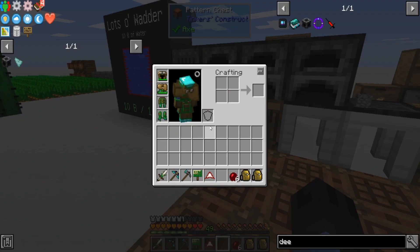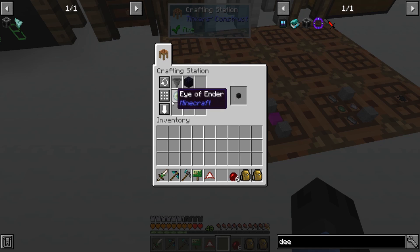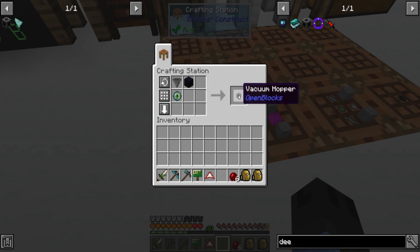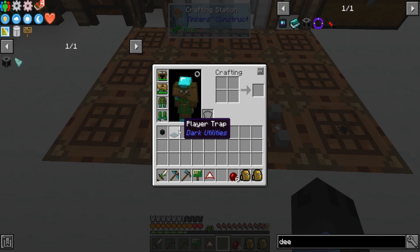Before we head over there, there were a few things I wanted to do. First, I got an enderpearl by killing endermen inside of the nether — I found one. And then just combine it with a blaze I'd broken down into blaze powder. A two stones and then any type of mob head in the middle will get you a player trap, which is a trap that deals damage as if it were a player — which is important because that means you can get player-only drops.